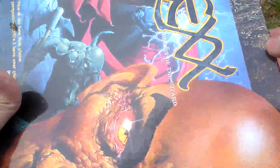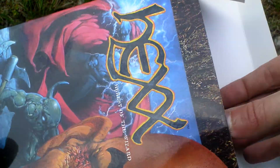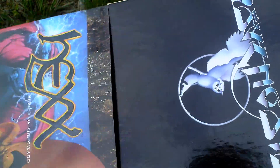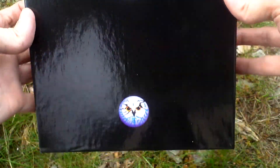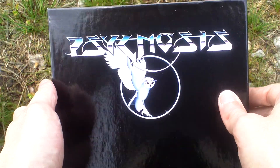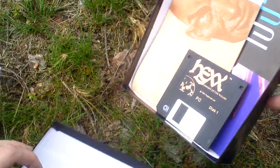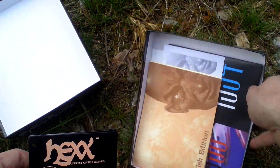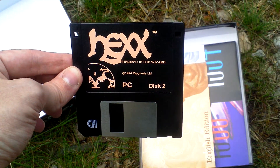Now let's open the box and take a look inside. There is a Psygnosis black box with an owl inside. Here is the game itself — it comes on two three-and-a-half inch discs. This is disc one, disc two.